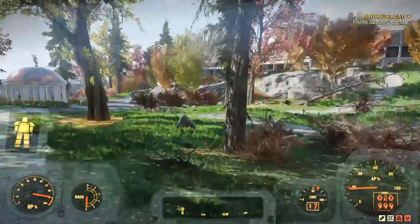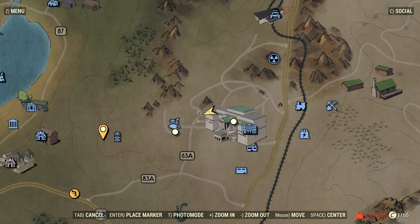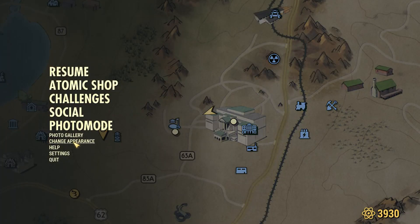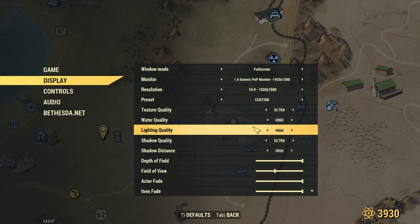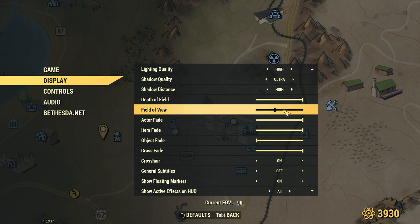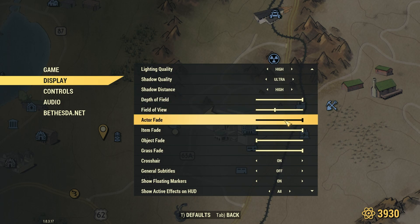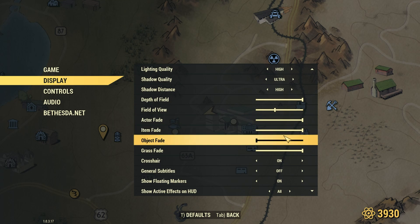Today I finally had the time to mess with the display options further and to see what is actually causing this to happen. And there are four settings that are actually causing this: Actor Fade, Item Fade, Object Fade, and Grass Fade.